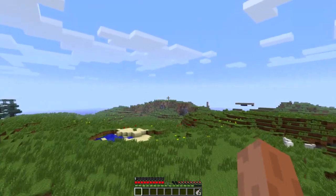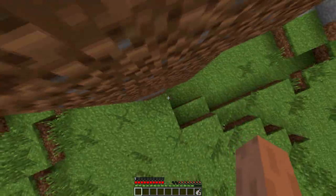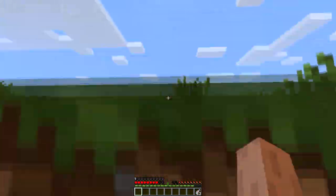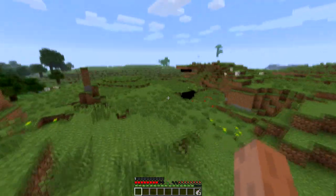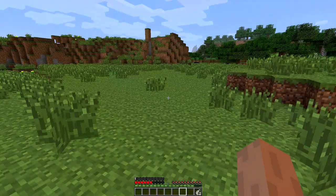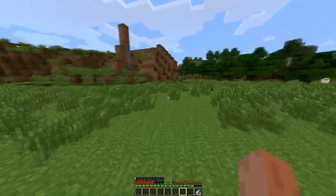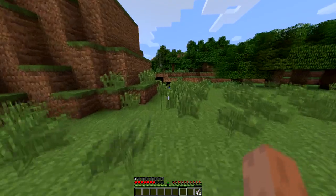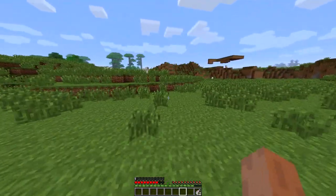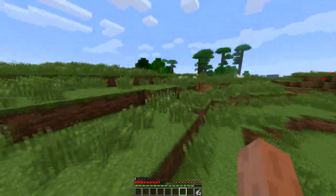We're going to head over to this mountain and throw on our mountain boots — we can now climb up a mountain. You can fall and take damage, but you can climb straight up. Very nice. We've also got these stylish heelies, which I think are supposed to be like wheelie shoes. If we hit the action key, we sprint without taking any hunger damage. It's kind of like a cheating sprint, but I really like it.